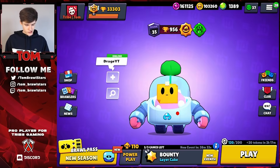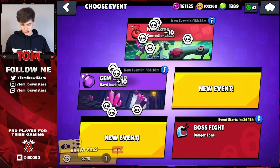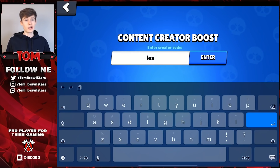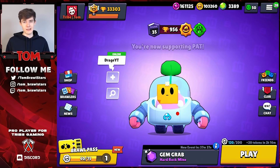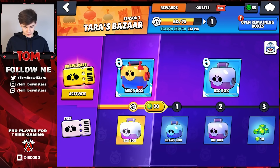Nothing has really changed much about the shop. We are gonna gem this Brawl Pass but we do actually need to get some more gems first. Okay, so we just got all of our gems. We are gonna be using code Pat for this — maxing out. Make sure you're using your creator code, it just helps out the creators.